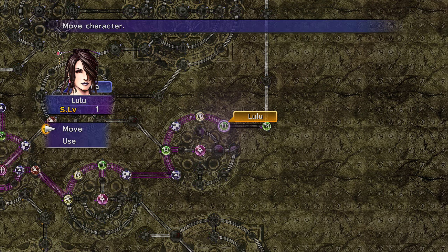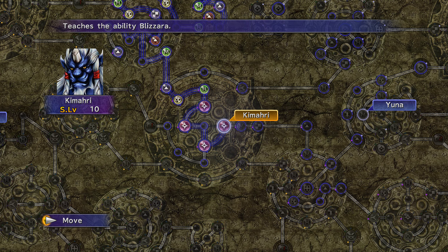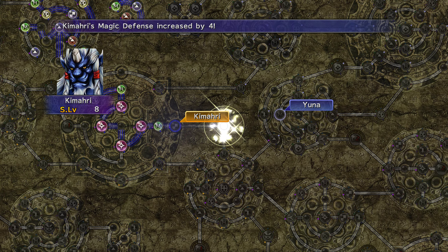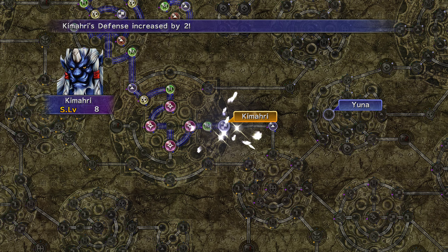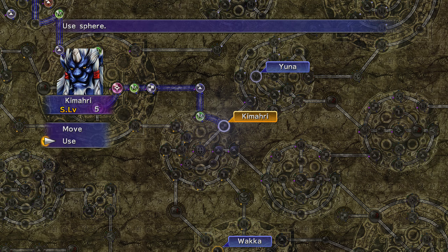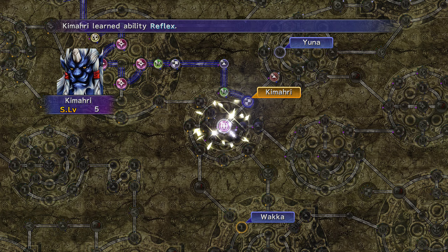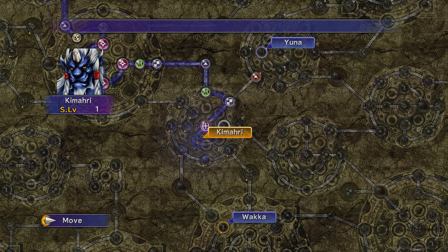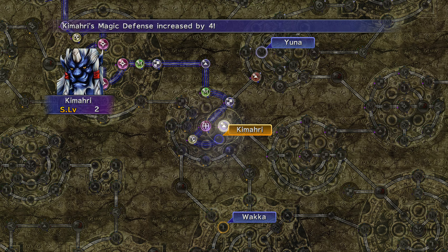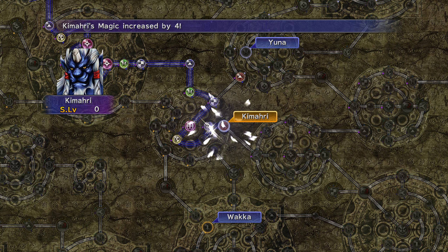In terms of levels, Lulu gained nothing major. Well, it's Kimahri Ronso next. Going a little left and right on his grid. This isn't great for Kimahri. Oh — this one is big: plus four Reflexes. No, actually this one here — Evasion — that's nice. Magic Defense is good too. Everything that gives plus four is good. Magic +4 — great, Kimahri.